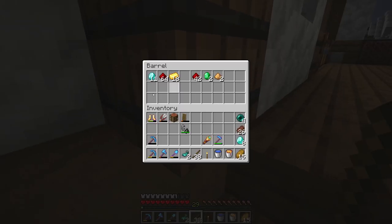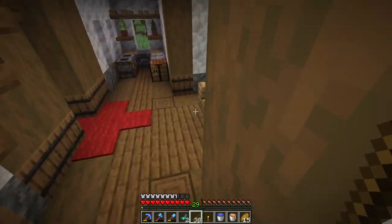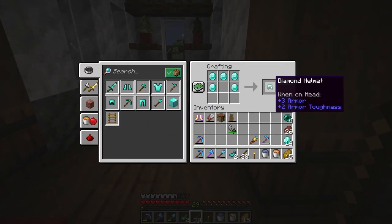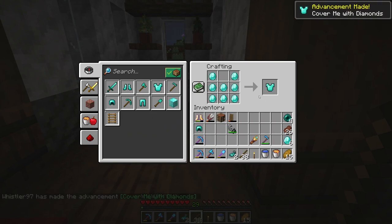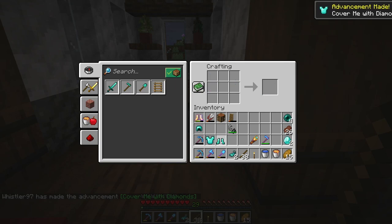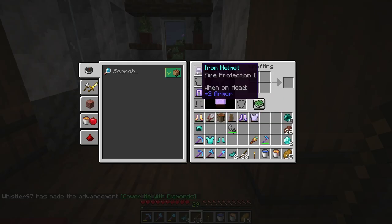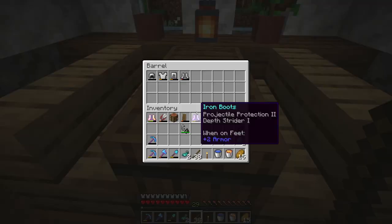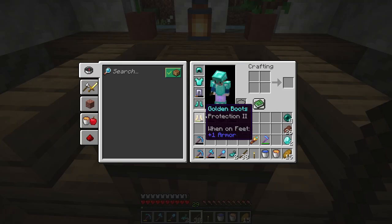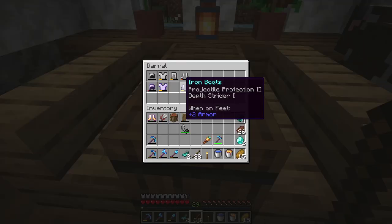Since I have more diamonds, I can probably start crafting some diamond armor for myself. We've got ourselves a diamond helmet, a diamond chest plate, and some diamond boots — because I don't have enough for the leggings. We'll put our old armor in here with the other old armor. I do need some more diamonds to replace the leggings at some point.